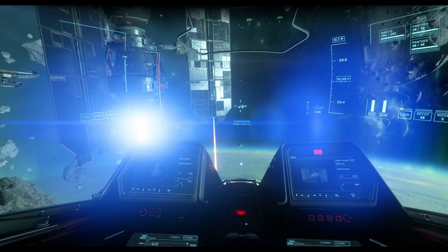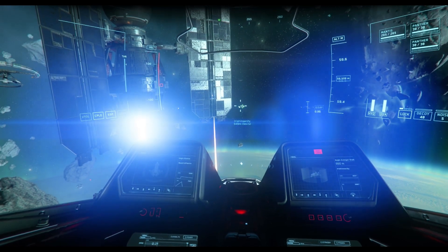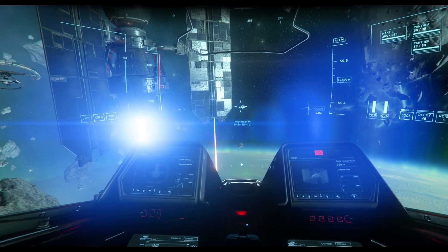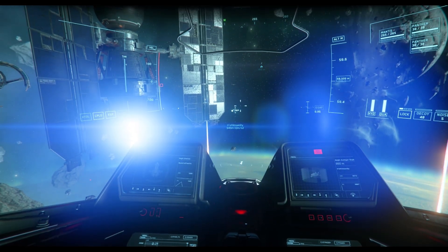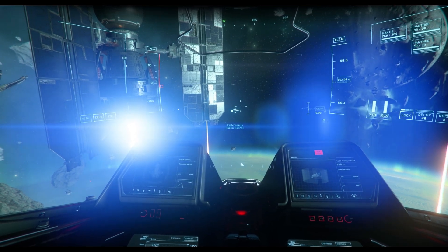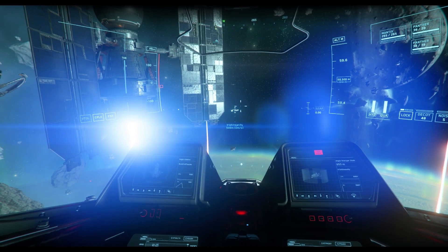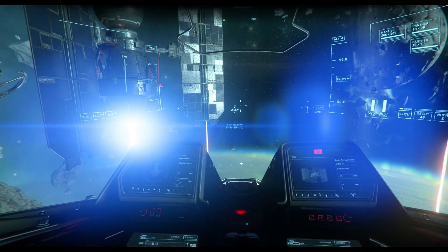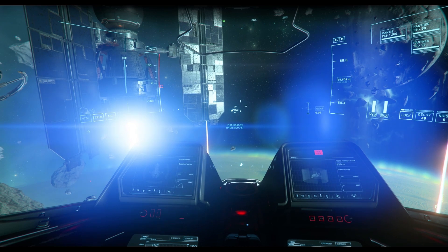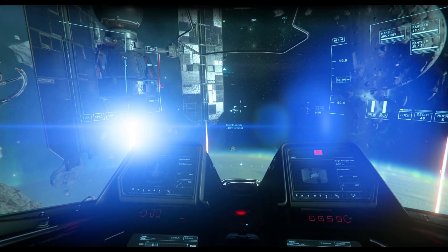As you can see here, I currently have a player targeted. To the lower left you see 949 meters — that is the target's distance. To the right of it you see another number: that is the delta speed. Delta speed is very simple — the game calculates your speed and your target's speed, and tells you roughly how quickly you are approaching or separating from each other.